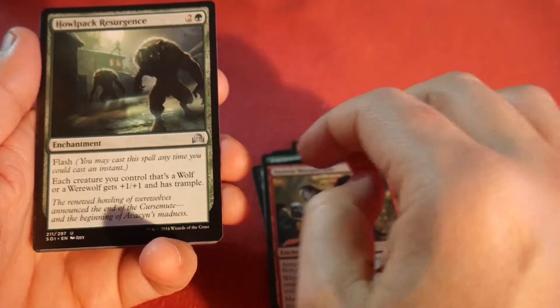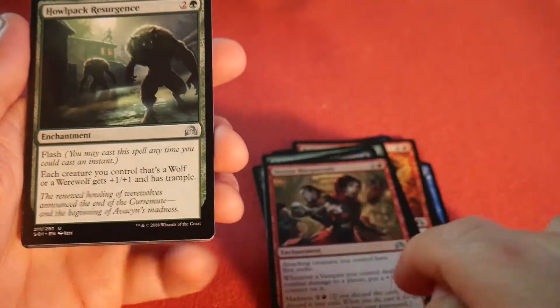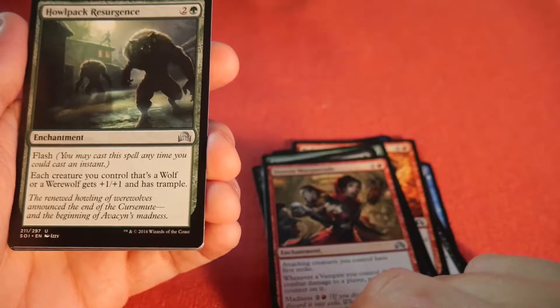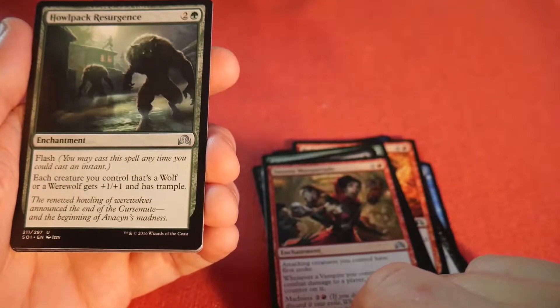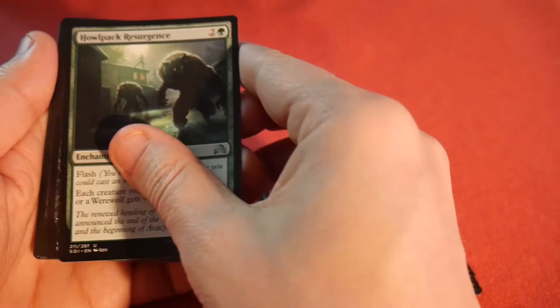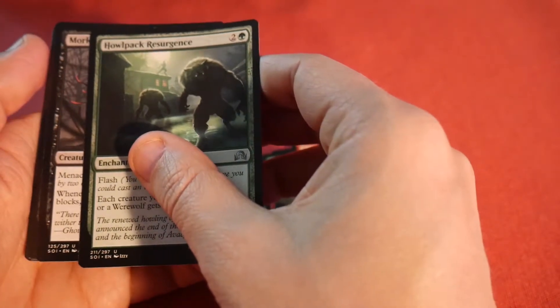Now into the uncommons — Stentsia Masquerade, Howl Pack Resurgence. That one's kind of neat, it has flash. Each creature you control that's a wolf or a werewolf gets plus one plus one and has trample. It's a three-mana spell you can flash in, so you can use it as a combat trick, and it also works as an anthem for any werewolf tribal deck.